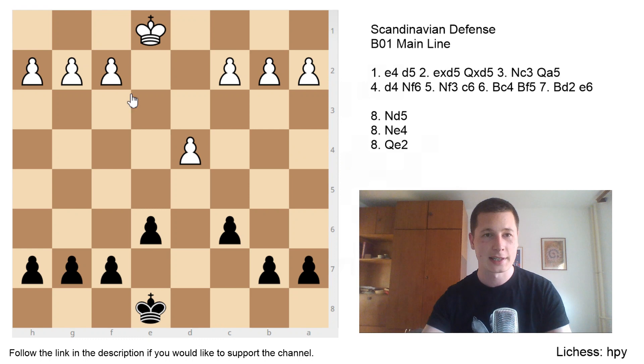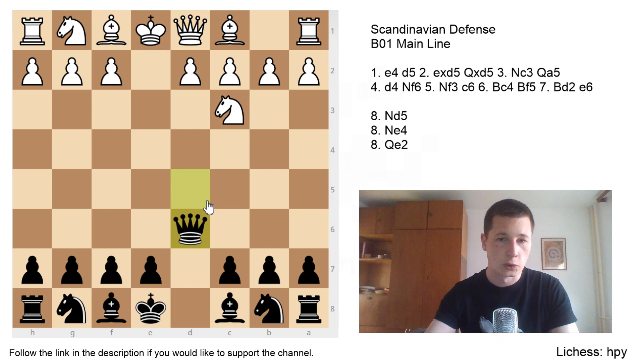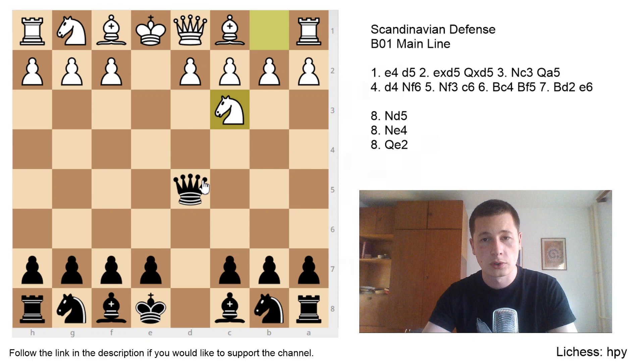Let's go into the opening. After e4, d5 — the Scandinavian or center counter defense — we have exd5, Nxd5 or Qxd5, and now Nc3, white's most popular move, attacking the queen. The queen can go to d8, which we'll cover in a separate video, or to d6, which is another video. Today, after Nc3, we're going over the mainline: queen to a5.